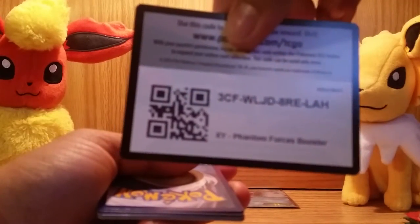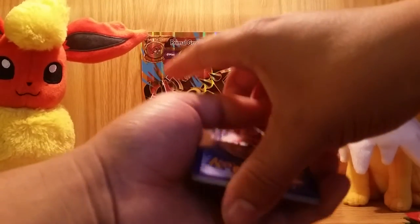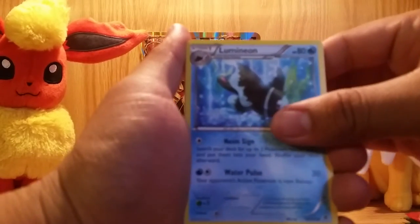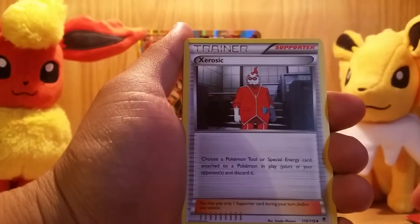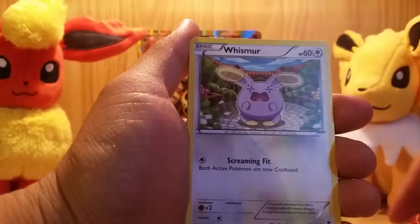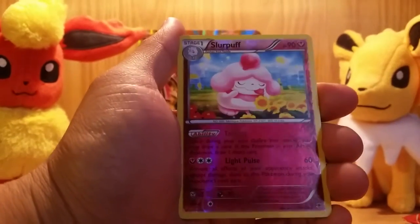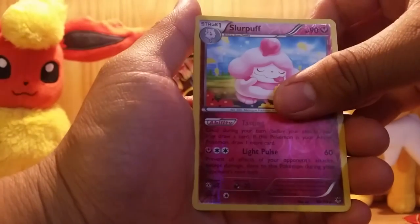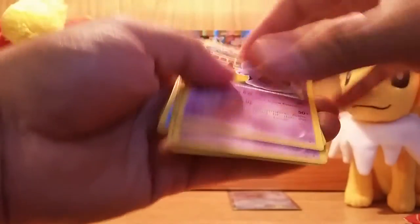Here's a code card. Do the card trick and let's see what we get. The first card is a Lumineon. Let me try to focus in here a bit better. Lysandre's Trump Card. Erogzik. Fletchling. Murkrow. Whismur. Zubat. Swirlix. Reverse Holo of a Slurpuff. And the first rare in this pack, a Swalot. Not bad — started off with a nice Reverse Holo. I believe I actually have it in Holo form.